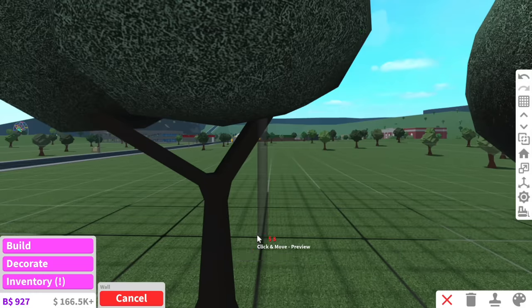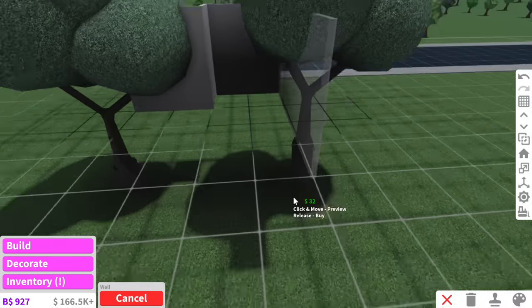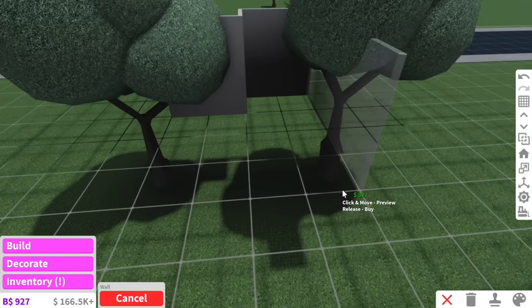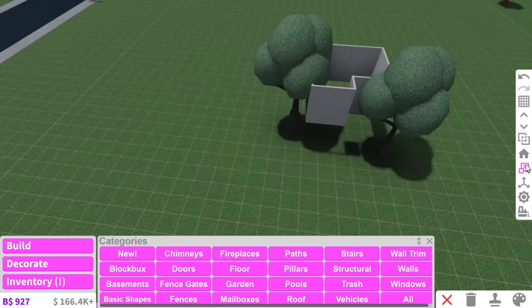Maybe if I just bring this wall one forward like that - I don't know how big I want this treehouse. It can't be too big, it can't be too small either. Maybe something like this - I think that's a good size.